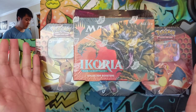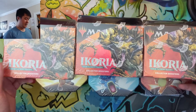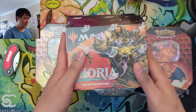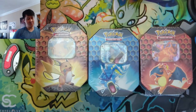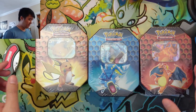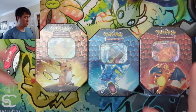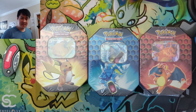We did pick up some of these Ikoria Collectors Boosters boxes. If you're not familiar with Magic: The Gathering, this was a very interesting set where they have all these alternate arts that are kind of like Godzilla monsters — I thought those were pretty cool. We also qualified to pick up one of the Japanese promos. But alright, let's get into these tins — obviously we're looking for that shiny Charizard.